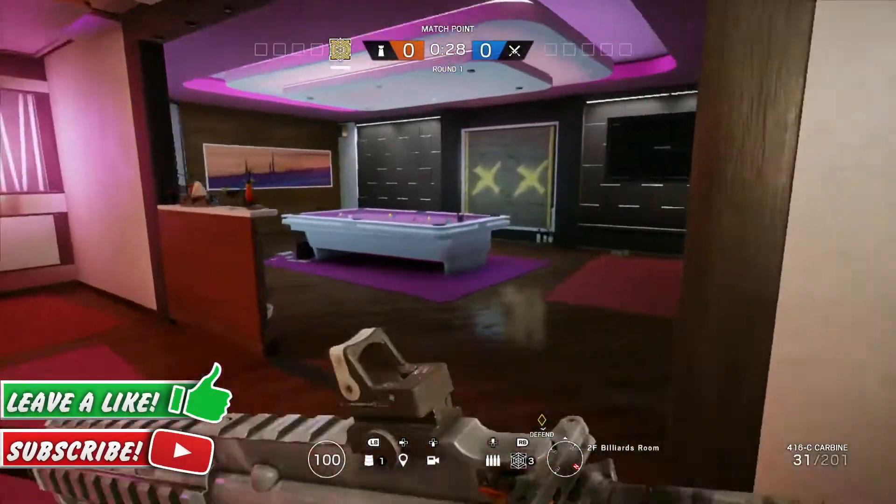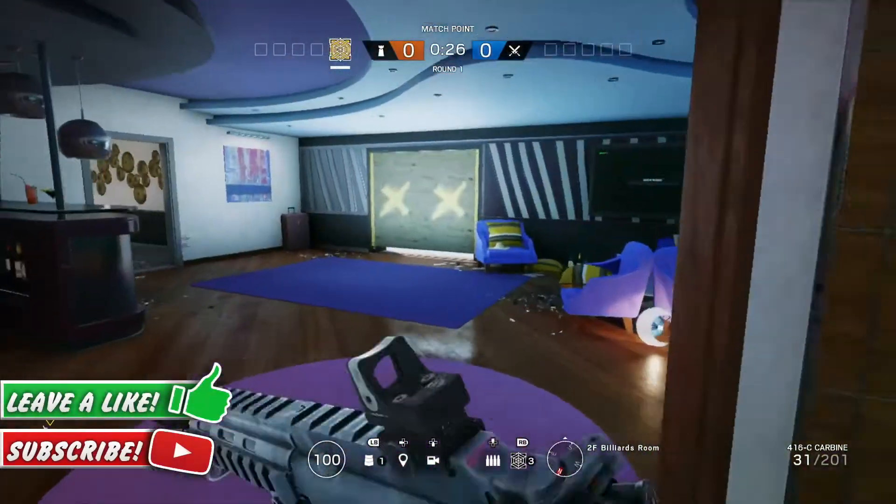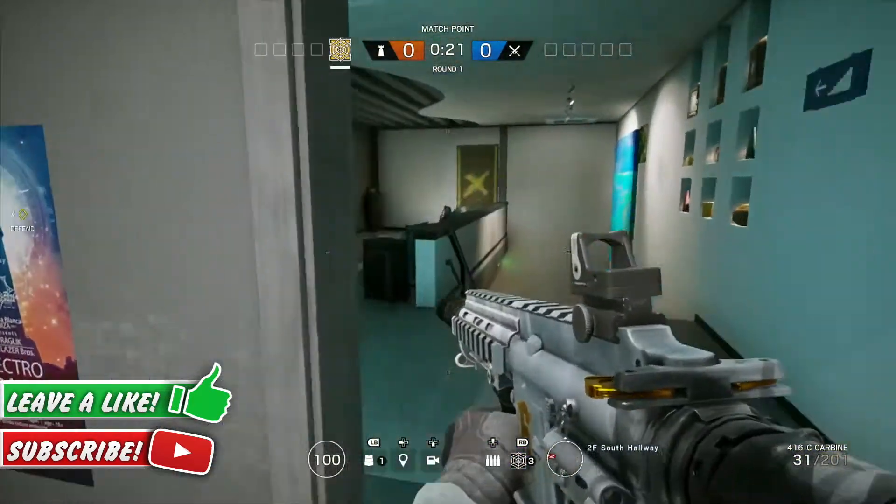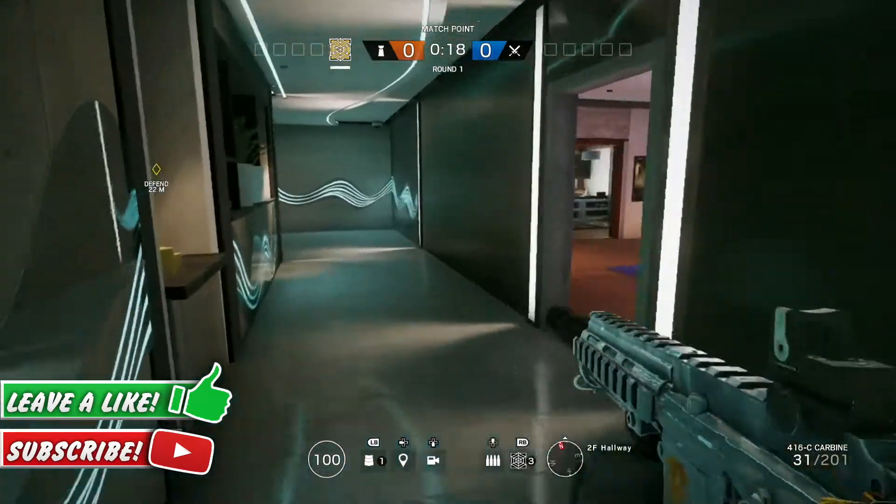Welcome back to another Rainbow Six Siege video. I'm back on Consulate and I'm going to be showing you a bar glitch where you actually go into god mode. I've got a really sick clip of how it happened to show it actually does work.